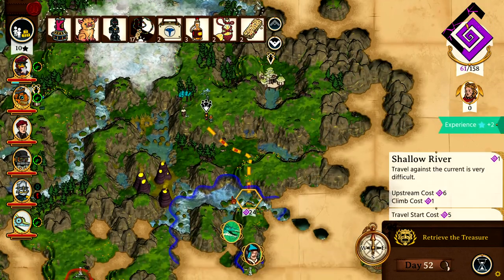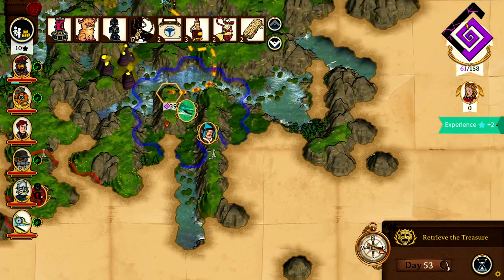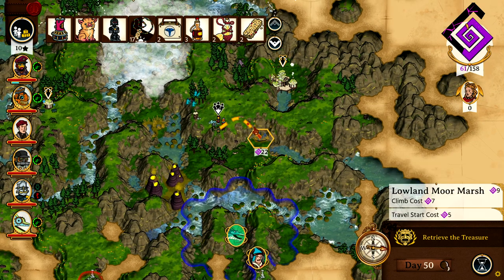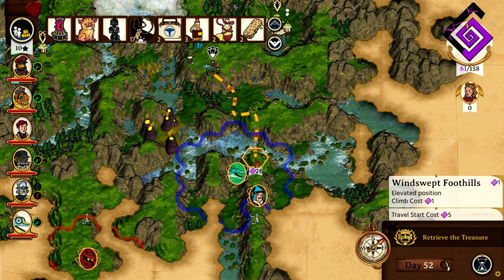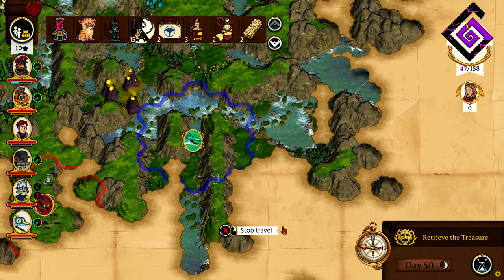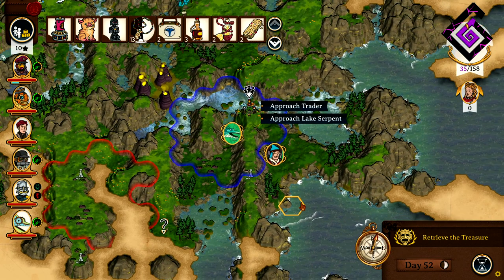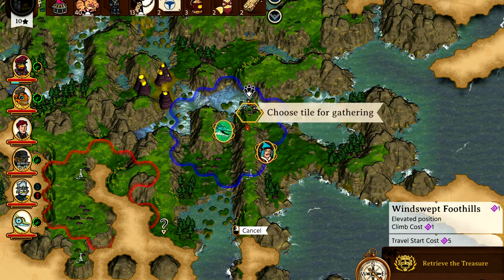There must be something around here - there's a trader down there! And also the friendly Nessie thingy, 26 to get there, let's do it. Here we are, we're at 68 so let's visit the trader first - no, let's do Juby first.